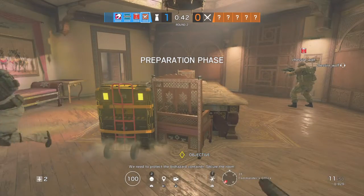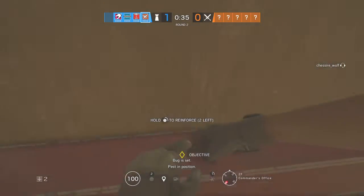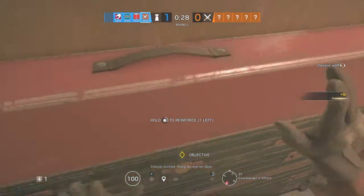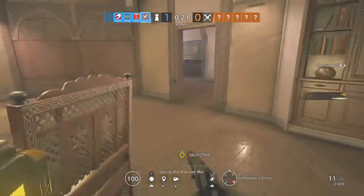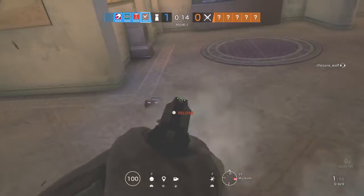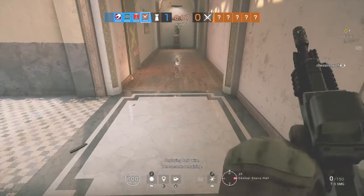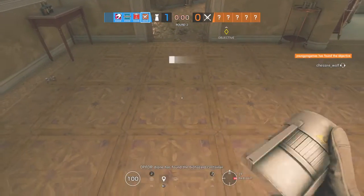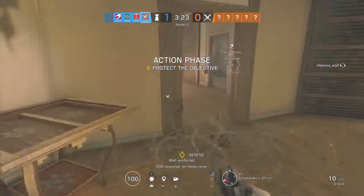We need to protect the biohazard container. Secure the room. Charge set. Pest in position. Device primed. 10 seconds remaining. Down to 5 seconds. Op 4 drone has found the biohazard container. Protect the biohazard container at all costs. Wall reinforced. DDD mounted. Let him come.